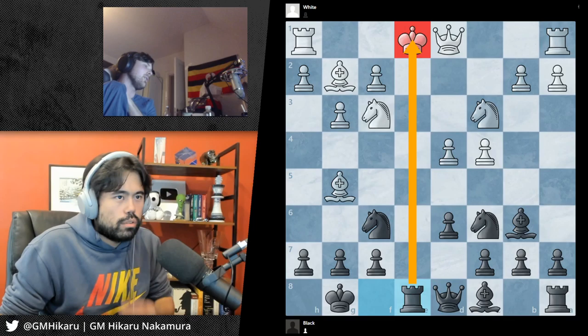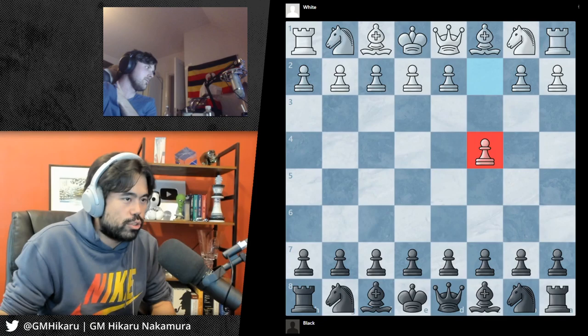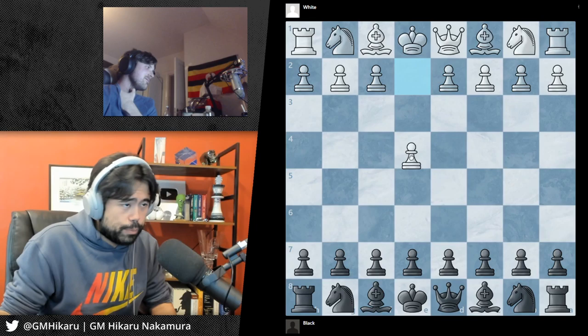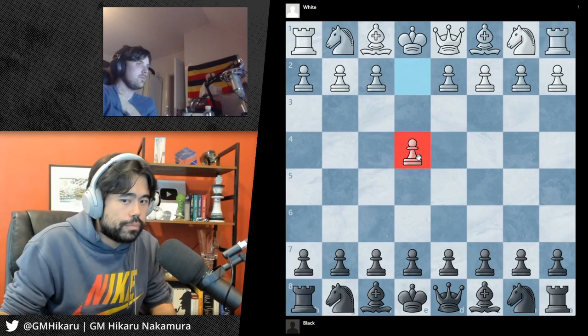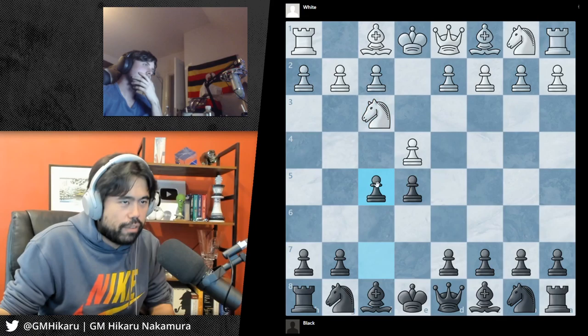I feel like sometimes people castle when there's more to develop before, to get more control of the center. It depends on what they play. When you push this pawn specifically, you're trying to get a very slow position and get the king out right away. When you push the pawn in front of the queen or king, usually you do try to attack much more quickly, especially when you push e4 — often White tries to attack immediately.